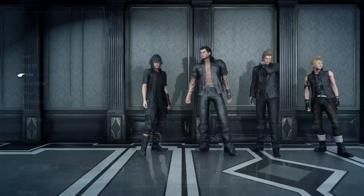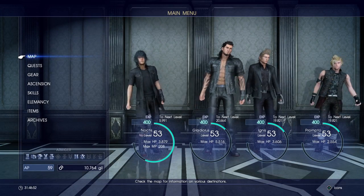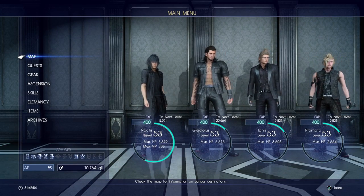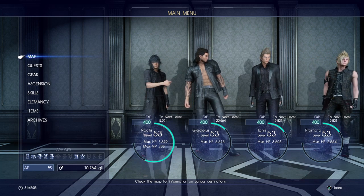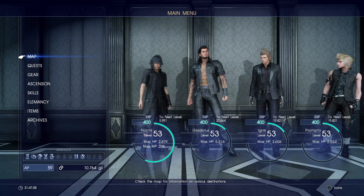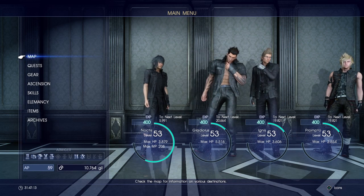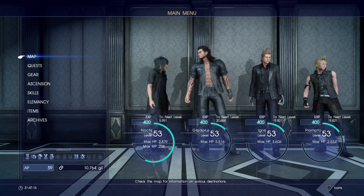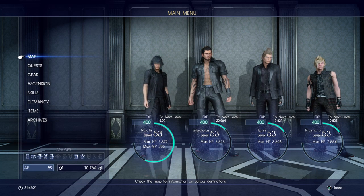This is Level 4 and it got me 400 EXP just for using that one — I just wanted to show an example, I didn't come here to do it at the moment. It gave me 400 EXP just for that, and it gave everyone 400 EXP. Since you have the buff from the food at the Wiz Chocobo Post — the Fat Chocobo Triple Decker — it'll be 800 EXP for that.